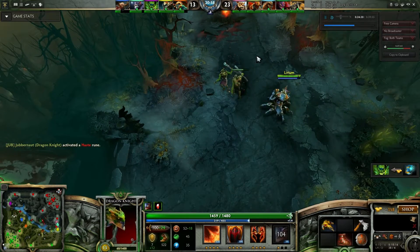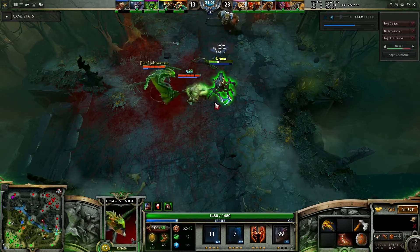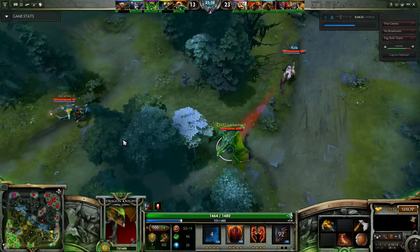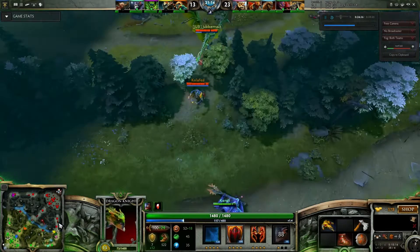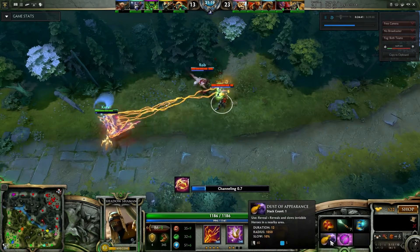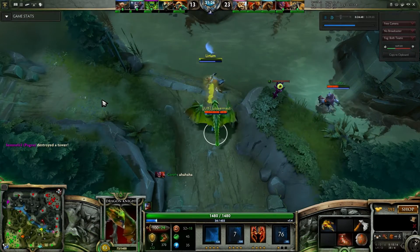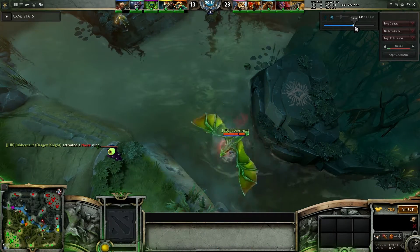I'm going bottom. We're going to make something of this — he turns invis, runs off. I still have this haste rune so I can track down anyone. I spot that he's attacked Lion and in anticipation of him running, I turn around and cut him off — and it works. He doesn't have his ulti, it's on cooldown. I killed him, but he shouldn't have gone back in really — he had no chance of escaping and didn't even make a kill. Two people died for no kills.